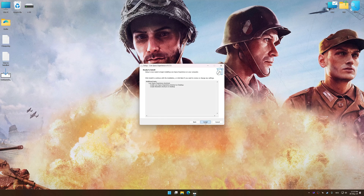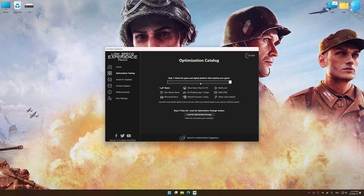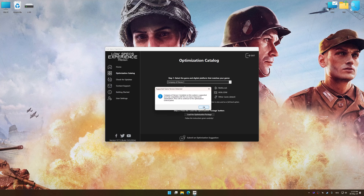First of all, start the installation process for Low Specs Experience. Once the installation is complete, start it from the newly created Desktop shortcut. Now select the optimization catalog, select the applicable digital platform, and then select Company of Heroes 3 from the drop-down menu. Once done, press the load the optimization package. Low Specs Experience will automatically detect a supported game version on your system. Now press OK and the optimization control panel will load.